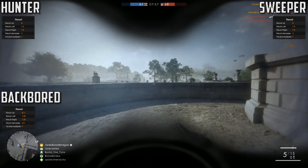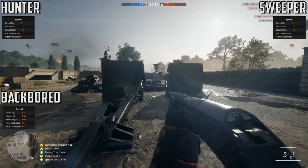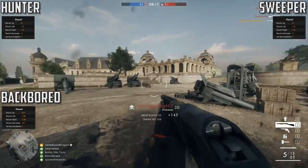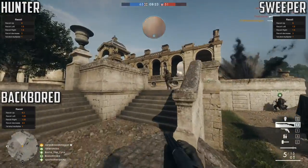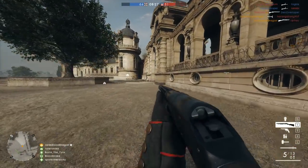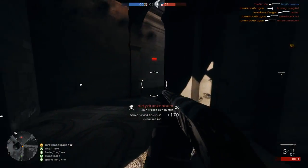The Backboard has the least amount of recoil at 6.3 vertical and 1.05 left and right, and its recoil decrease is also the best at 4.5. The recoil is really what the Backboard has going for it. Since the trench gun is a pump action shotgun, the first shot multiplier is 1, which makes sense because every shot will effectively be the first shot. The spread stats when moving, not moving, ADS-ing, and not ADS-ing are the same amongst every variant.